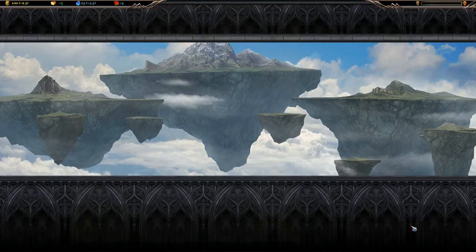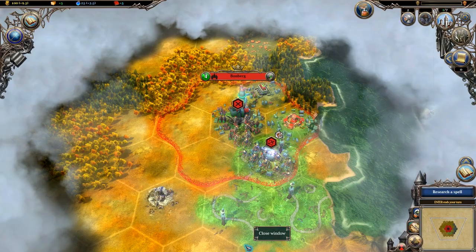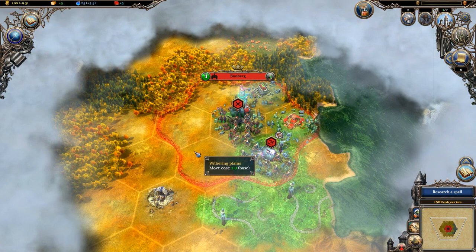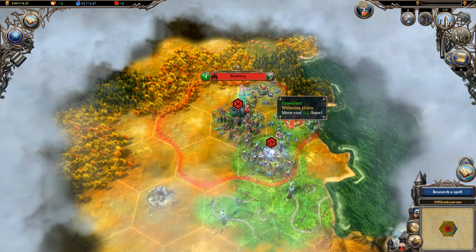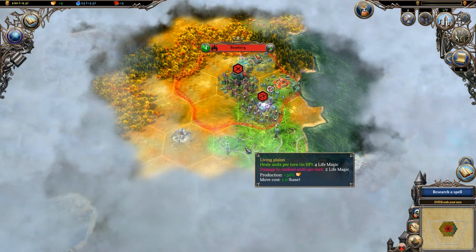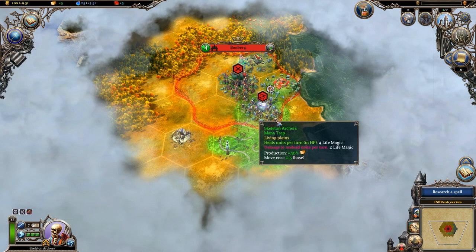The world we're on is a Great Plains, with two starting units and one city — your capital is in this world. We have skeletal warriors and archers, and resources including iron and pumpkins. The hexes produce things: Withering Plains have no bonus or penalty. There's a Market, a Graveyard, and a Mana Trap which will help us gain mana. Over here we have Living Plains — they heal living units but do 2 life magic damage to undead units per turn. We actually have one in our territory, which is going to be a problem — we need to get our undead units off that immediately.